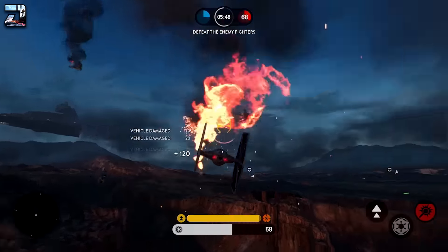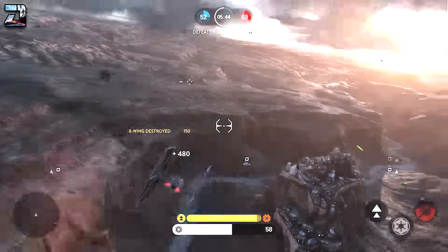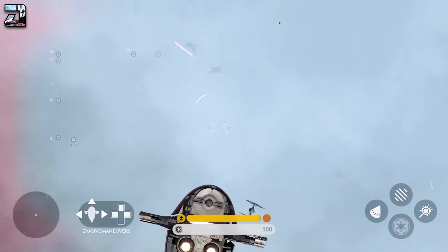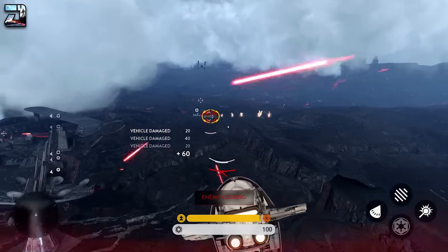Here we go — the Slave 1! It looks fantastic, it flies fantastically, and it has the arsenal to take down anything that steps in its way, including the Millennium Falcon, which is another legendary ship that you will be able to fly within Fighter Squadron.